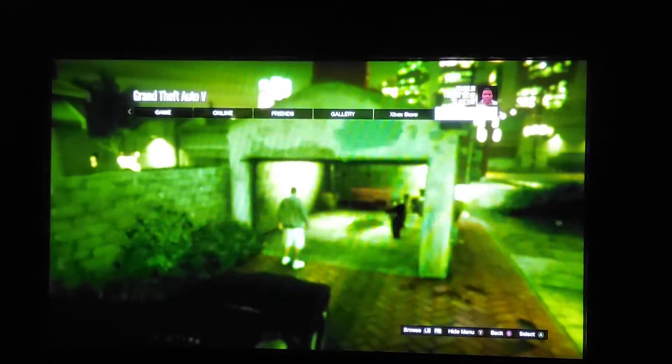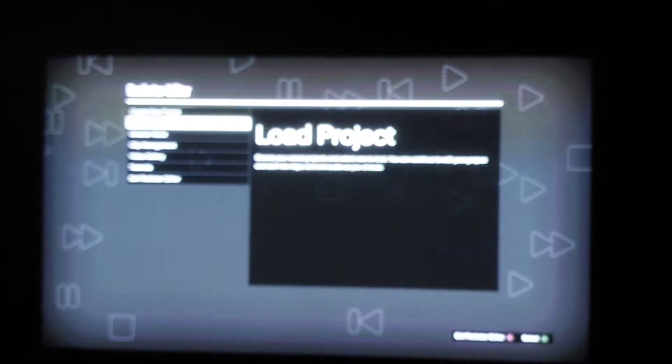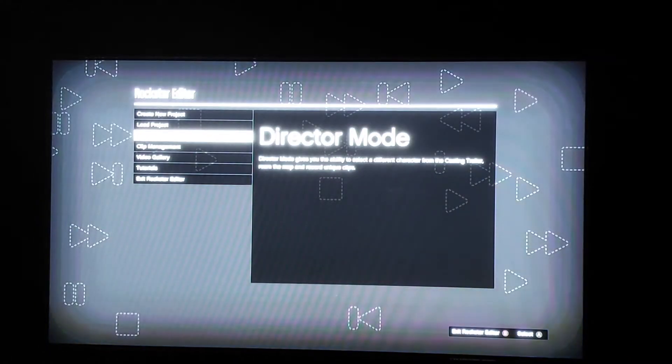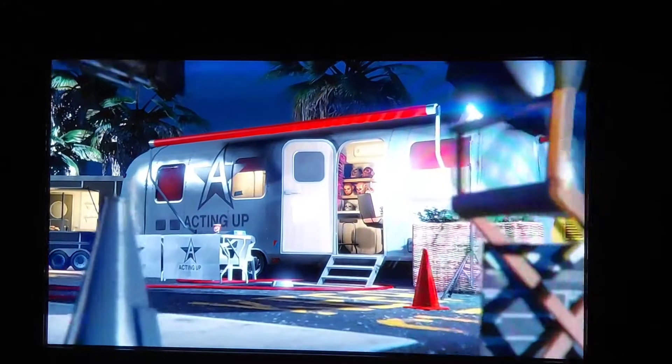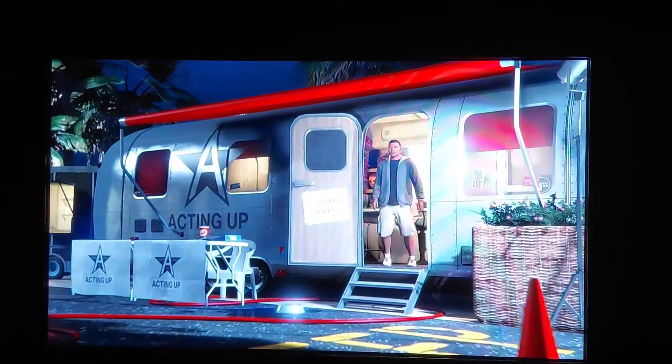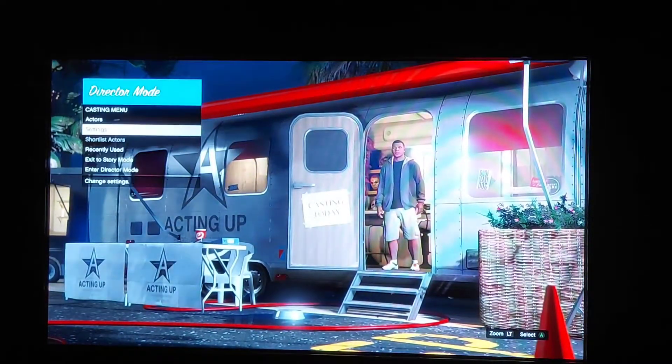Then, go into your pause menu and go into Director's Mode. Once you are in Director's Mode, turn off restricted areas, wanted level, and turn on invincibility.